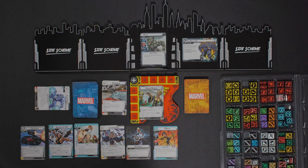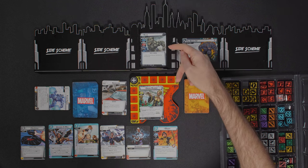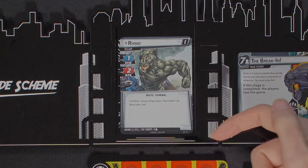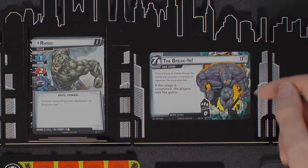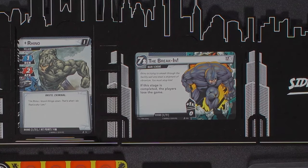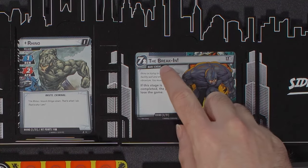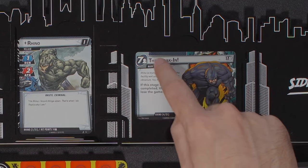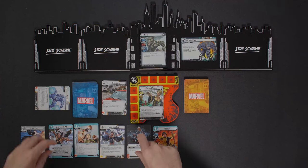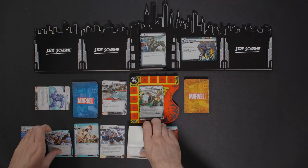Mirage is a nice ally — I'm able to possibly stun, pretty cheap. Since this is a leadership deck, I do need some allies. Up here is Rhino: I'm playing normal difficulty, so I'm starting at level one. He has 14 hit points. Here is the main scheme — 'The Break-In': Rhino is trying to smash through the facility wall and steal a shipment of vibranium. The scheme completes at seven threat, and he generates one threat per round.